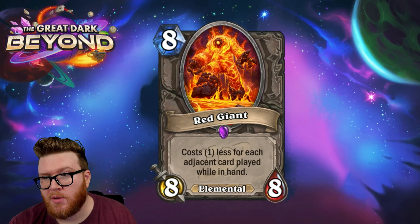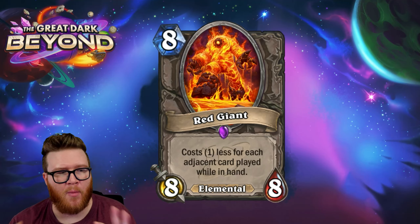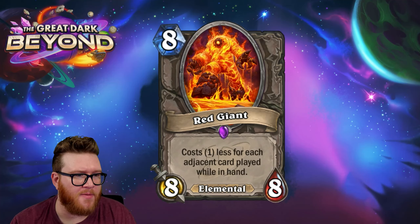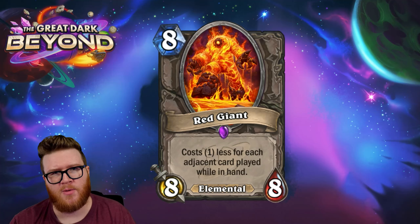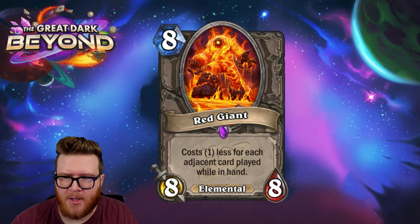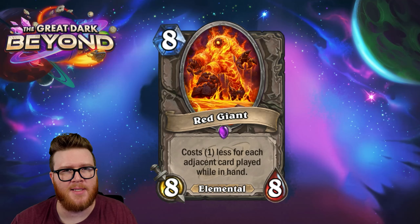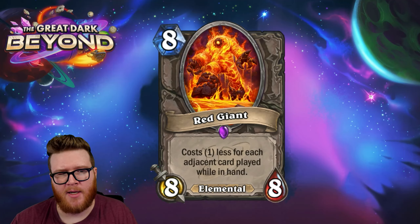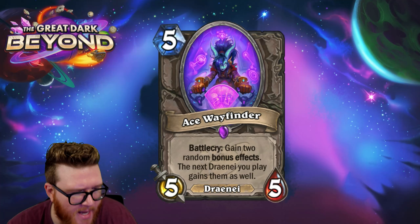Maybe there's a world where a deck plays this later, waiting for some big swing turn, playing Red Giants with a Loefn-style effect that locks out the opponent — using these as an eventual zero-cost eight-eight. But I wonder if there aren't already better, more reliable tools for that. This card is going to be awkward, though I acknowledge sometimes you have to see these in action to know. My instincts say it's not going to be that easy.